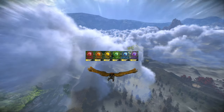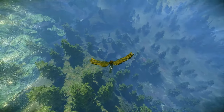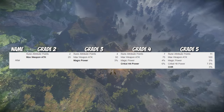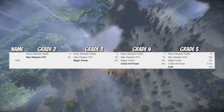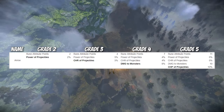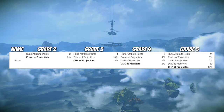Each Luminous can be any of the rune colors. All of them at grade 1 grant you one rune attribute point. From grade 2 to grade 5, Alter offers you max weapon attack, magic power, critical hit power, and critical hit rate. Arrow offers power of projectiles, critical hit rate of projectiles, damage to monsters, and critical hit power of projectiles.